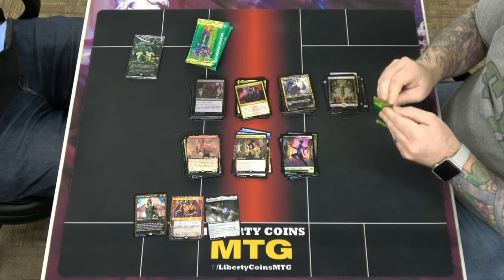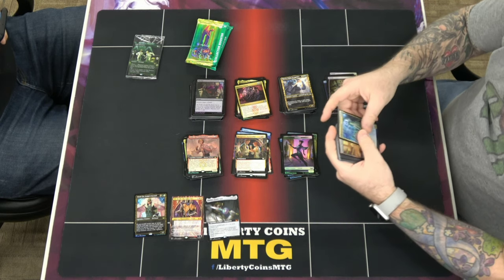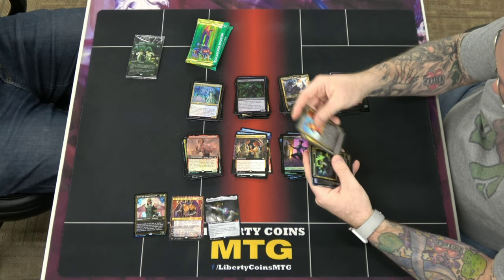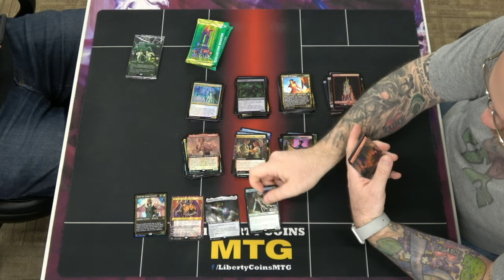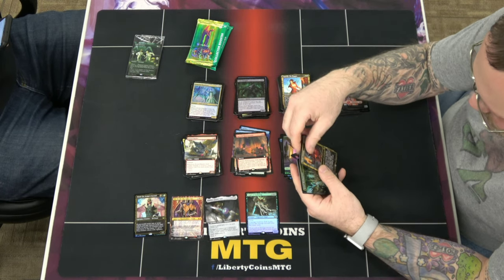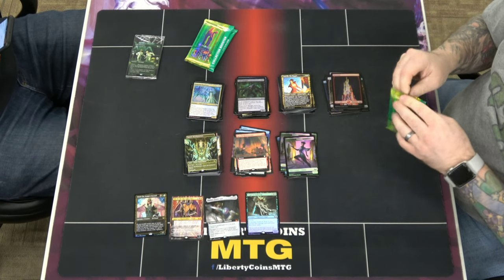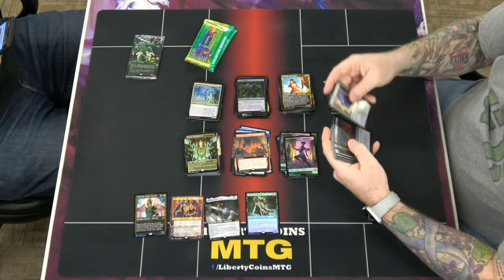This one's like 35-ish. We've got a long way to go to get back to the price, but there is no MSRP. Not bad — there's another mythic at least, Angel of Suffering. I'm gonna have Horde Hauler, Hostile Takeover, and a foil full art Spara's Headquarters — looks nice. So it's like 65 for the three of them somewhere in that ballpark.